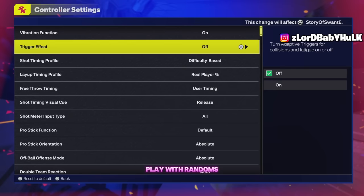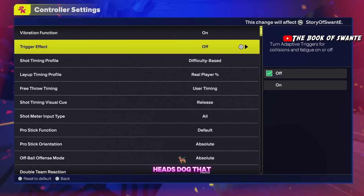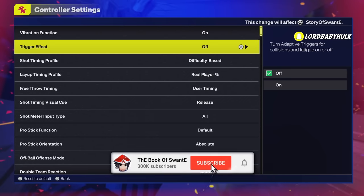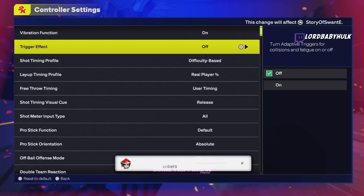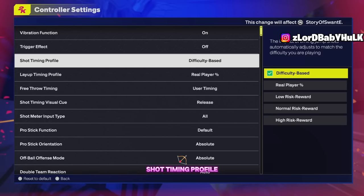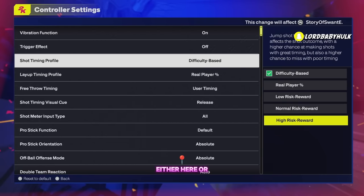The trigger effect — this is very important. When I play with randoms, especially the old heads, all you hear is that vibration in their controller. You can't play like that — it's disrupting you. The trigger effect is on and it's tripping in your hand. When you go to dribble it's going to intimidate you and mess up your shots. Turn it off, guys.